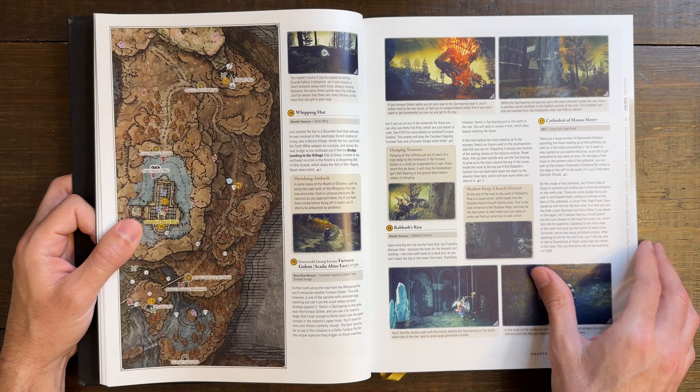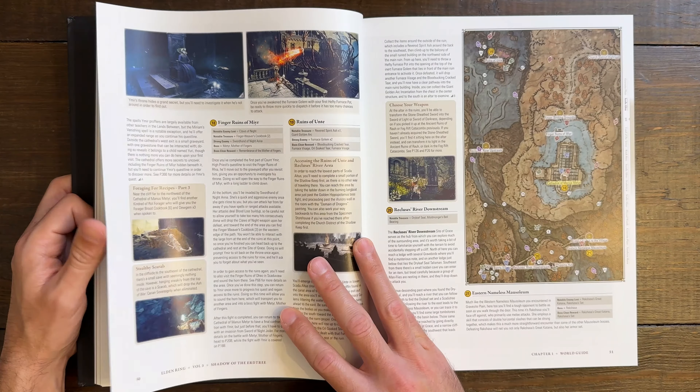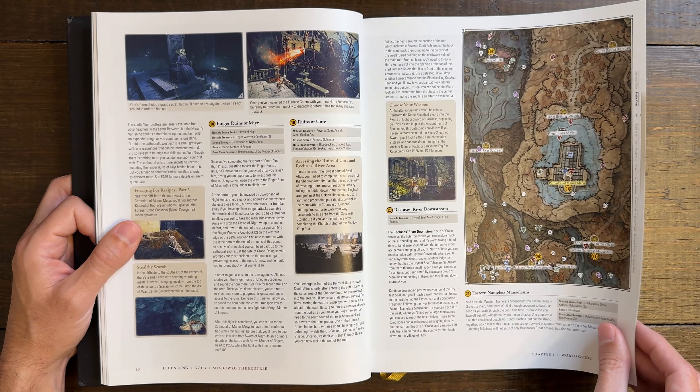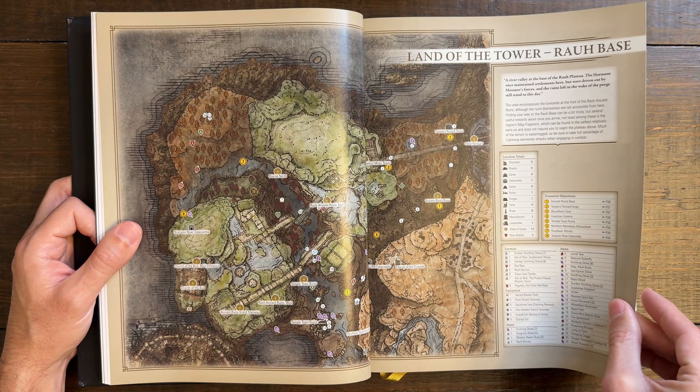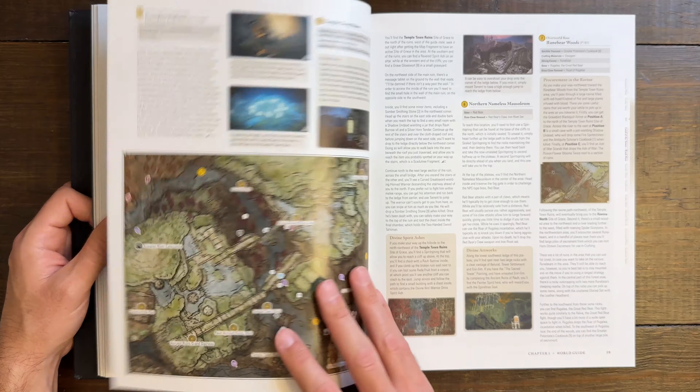They are really sort of skipping over the Bonny Village pretty quick — that's a small part for such a core lore-heavy part of the game. We've got the cathedral down there as well. The finger ruins — they're skipping over some of the core bosses, but that's because we're going to get to them in the Bestiary a little bit later. More catacombs you can journey through, and now we're in the Land of the Tower.